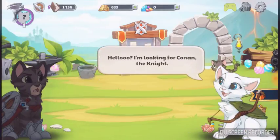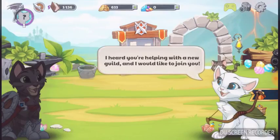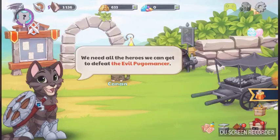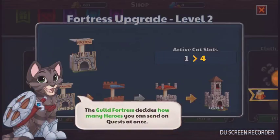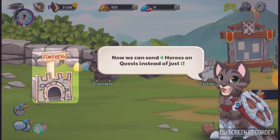Someone's coming. Hello, I'm looking for Conan the knight. Oh, that's me — who are you? I'm Katniss, the archer. Whoa, an archer! I heard you were helping with the new guild — I would like to join you. That's fantastic, of course you can join us! We need all the heroes we can get to defeat the evil Pogomancer. Now that Katniss has joined us, it would be a good time to upgrade our fortress. Look at that new fortress — it's amazing! Now we can save four heroes on quests instead of just one.